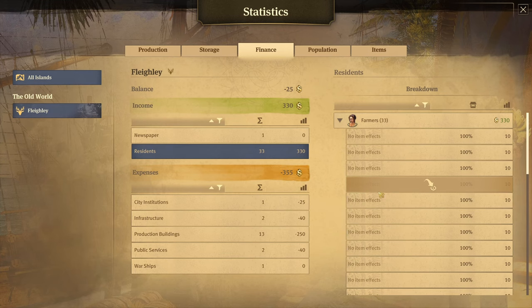Under expenses is where you can start seeing how all of your money is being spent. You can see we're spending 25 on a fire station, 40 on infrastructure for two warehouses, 250 on production buildings, 40 on public services, and obviously warships would show up here too. Early in the game, don't panic too much about your income being low. All you need to do is keep expanding your population — keep adding in more homes and more residences, and over time you will go above your calculated expenses and get more money.